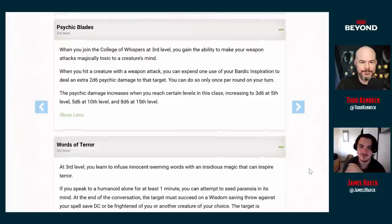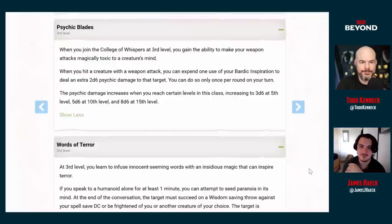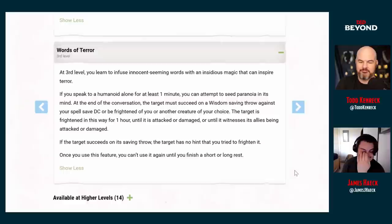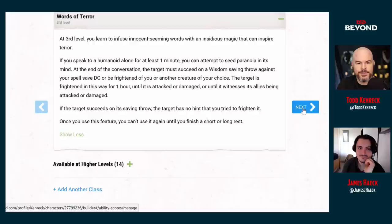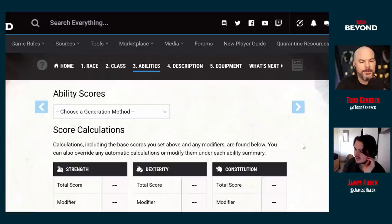This is very Batman Arkham Asylum — slinking through shadows with an intimidating aura. It's that moment where Bond goes super dark. Interestingly we didn't put a lot of points in Intimidation, which makes this more of a surprise — scarier. Someone in chat noted that College of Glamour would suit a Sean Connery Bond, while College of Whispers is much more of a Daniel Craig Bond. Casino Royale is definitely my favorite Bond film.